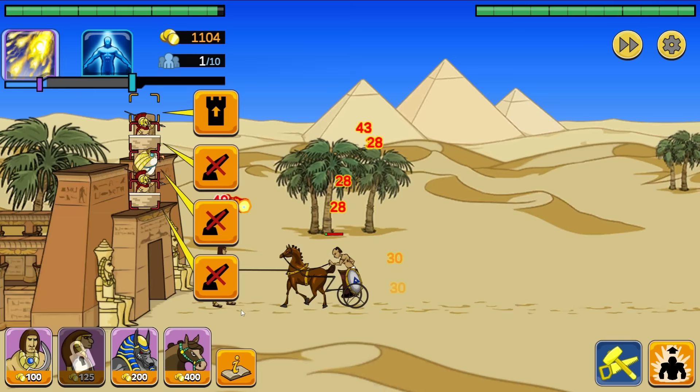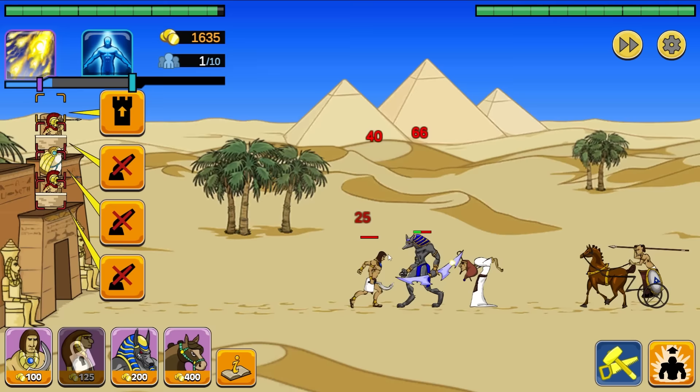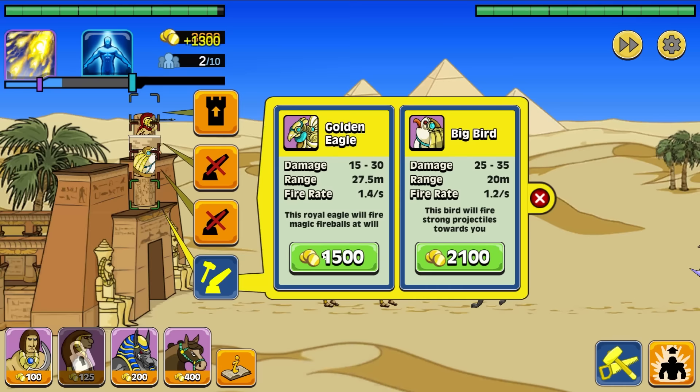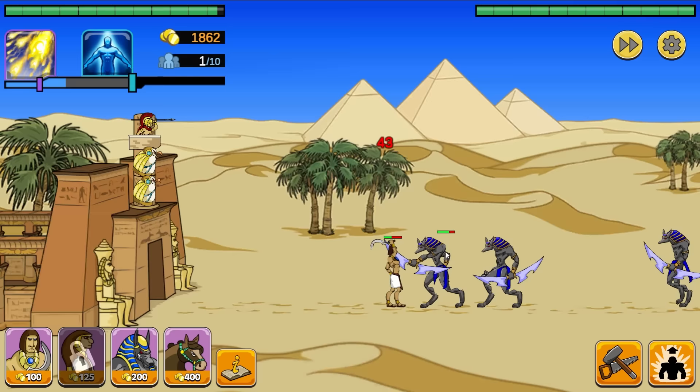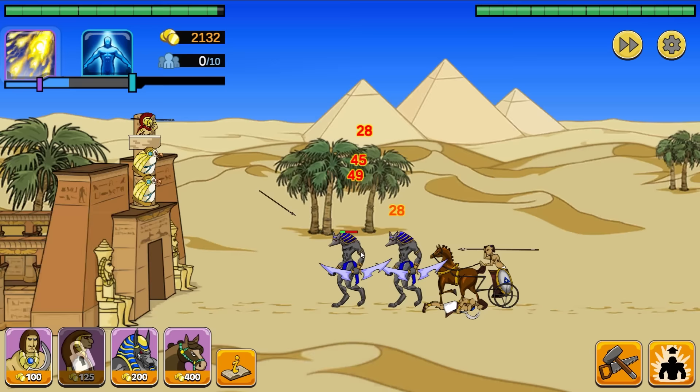I'm pretty sure that guy's probably going to die to the giant wolf — that's fine. He actually did a lot of damage there. It wasn't a straight 1v1, he might have won that. And after killing a few of them, we're going to sell one of our old towers and get another Big Bird. We're pretty much going to win using the power of Big Bird. Look at this — they're just sending all of these guys at us now. That's super expensive for them and such money for us.